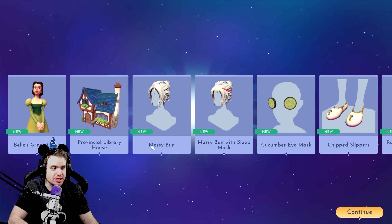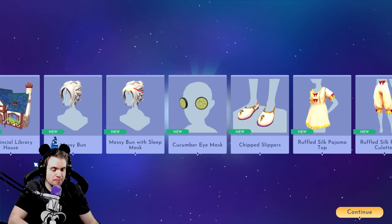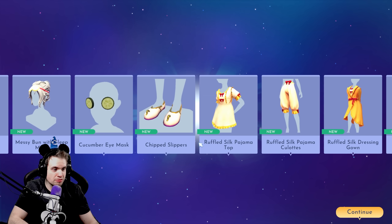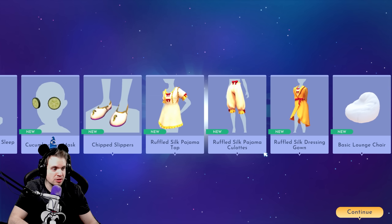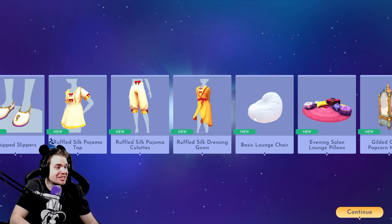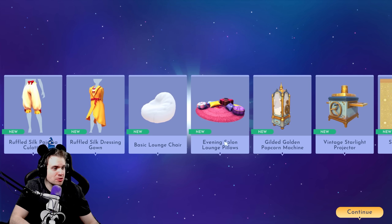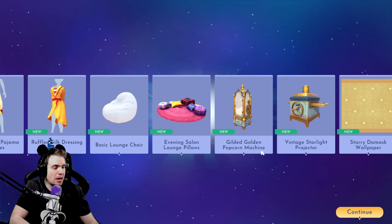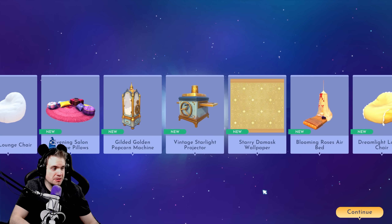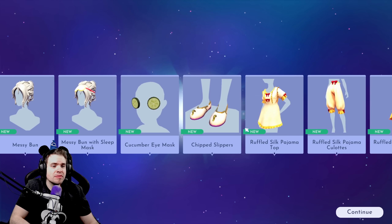So we get these items immediately: Belle's green gown, Provincial Library House, Messy Bun, Messy Bun with sleep mask, Cucumber eye mask, Chipped slippers, Ruffled silk pajama top, Ruffled silk pajama culottes, Ruffled silk dressing gown, Basic lounge chair — we can design it! — Evening salon lounge pillows, Gilded golden popcorn machine, Vintage starlight projector, Starry damask wallpaper, Blooming roses airbed, and Dreamlight lounge chair.